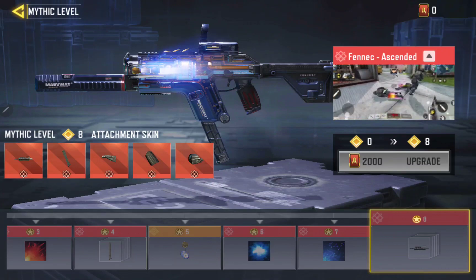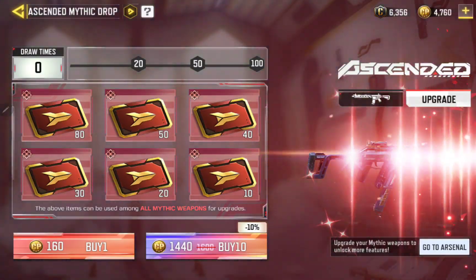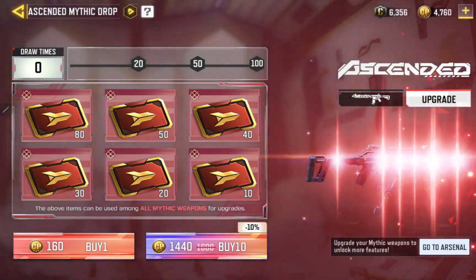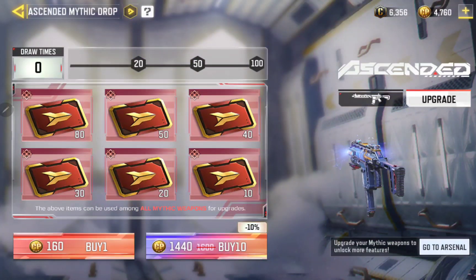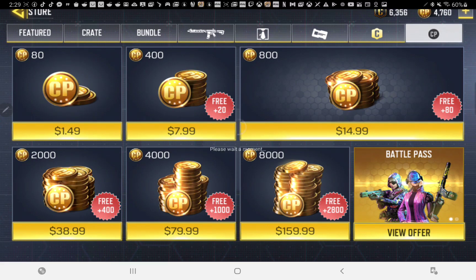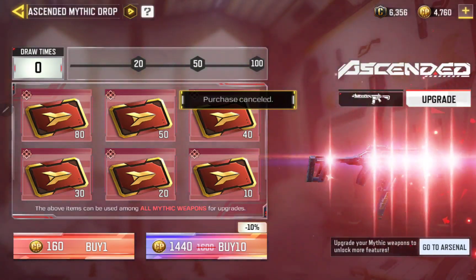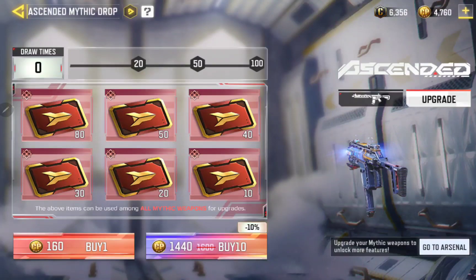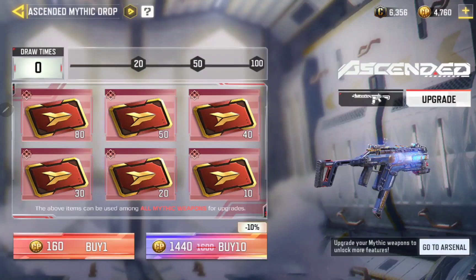So that's what your gun will look like — 2000 to upgrade. So how many draws — you work that out. Look at that. I've got 4000 COD points left, and I know I'm going to have to spend another 160 just to get it. So right now I'm at 80 dollars. I'll show you what the gun looks like with the normal attachments.